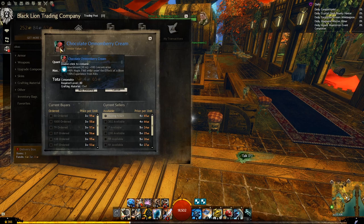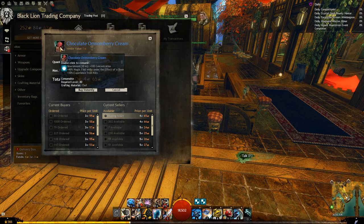Next we have the Chocolate Omnum Berry Cream, which you can buy directly from the trading post. This will increase magic find by 40% as long as you are under at least one boon. This shouldn't be too hard to do because every build is able to generate at least one boon. And if you are not sure how to do that, just ask me in the comments and I will be very happy to get back to you.